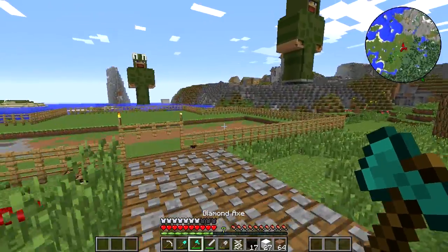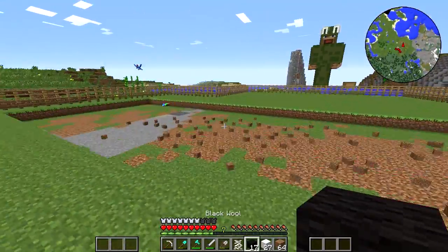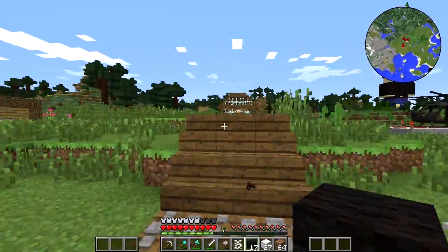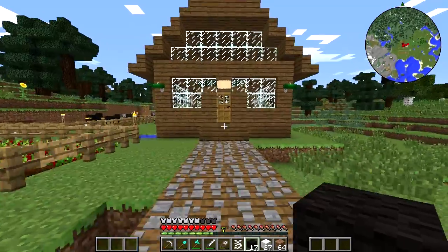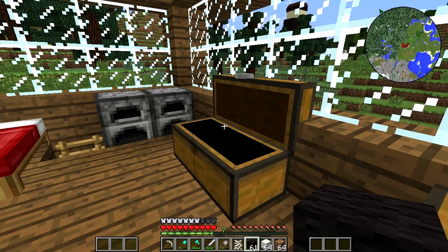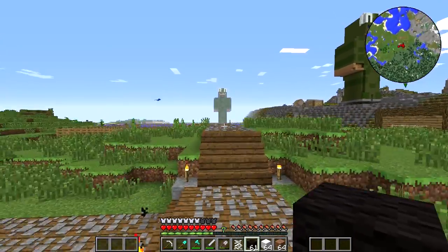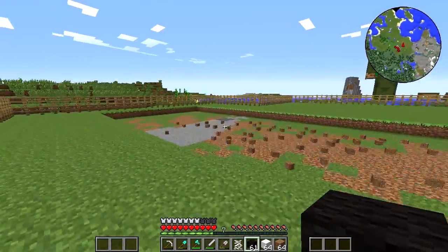I'll be able to do it, guys, I think. Let's start placing some wool down and kind of get it going. We'll take some black and some white wool. That's about all we have — holy crap, I'm going to be needing tons. Only two stacks of wool there — that's pretty bad.